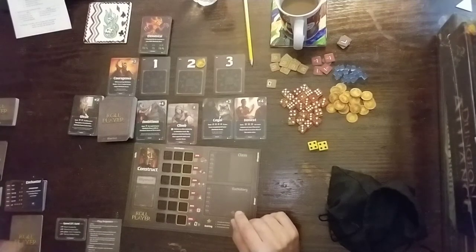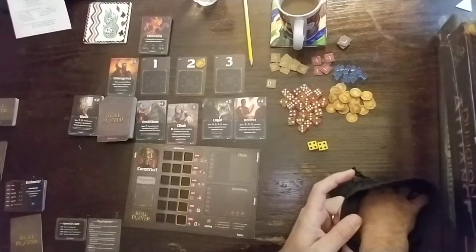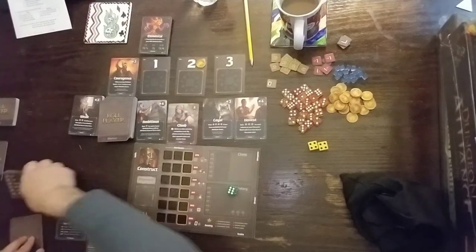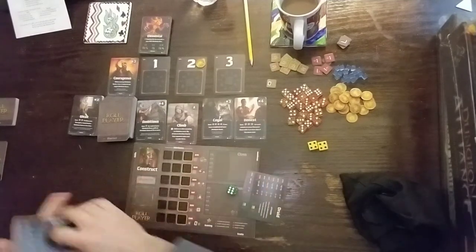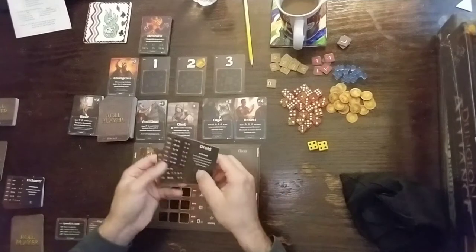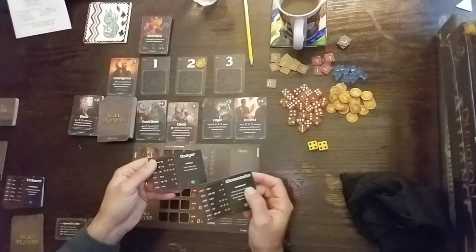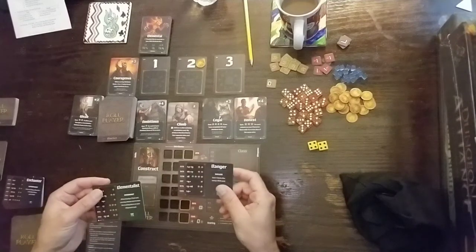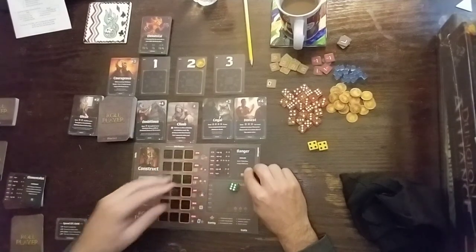Now let's figure out who we're going to be. Reach in and find out what class we're going to play. We got green! Cool thing with the expansion is there are now two cards to pick from each color. We've got a Druid and a Shaman, an Elementalist and a Ranger. In honor of my dumb D&D character name, Ranger Rick — we're going to be a Ranger. Our special power is Skilled: gain one gold after using a skill card.